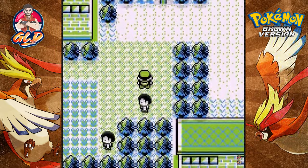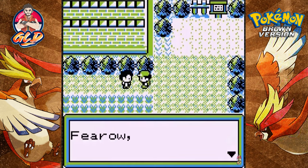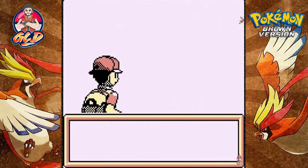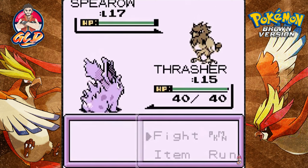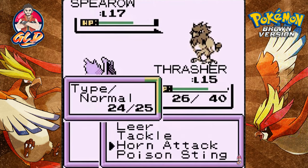Goodbye, city! There are Pokemon trainers right here that we have yet to battle. Hero kill — holy crap, that was kind of tough. We're going to speed through this battle and try to evolve Thrasher, because in our last episode we kind of failed to do so.